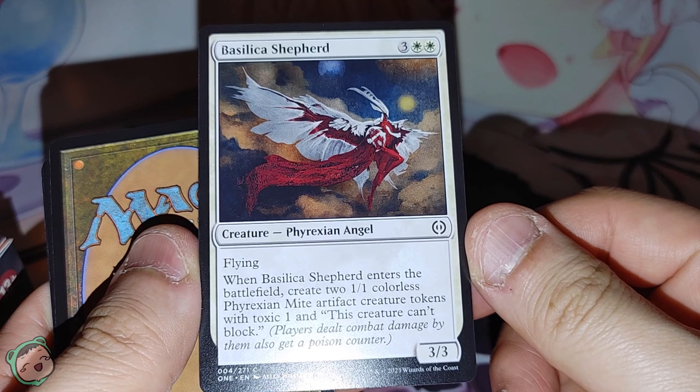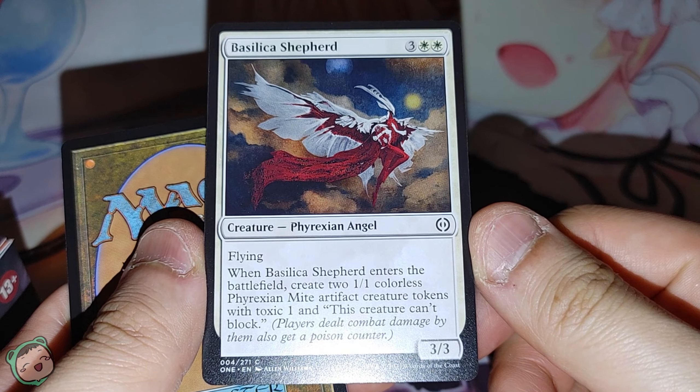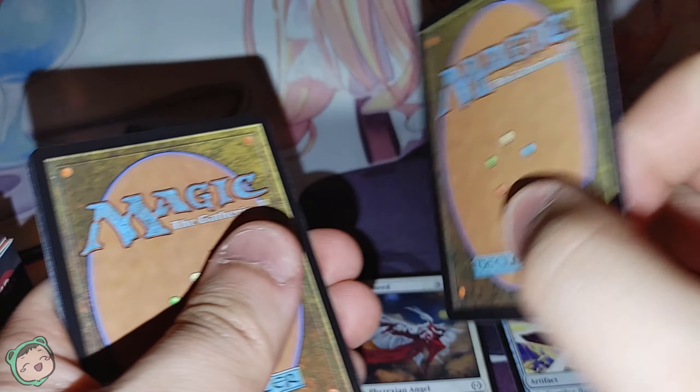We got a Basilica Shepherd — three white white, flying. When it enters the battlefield, create two 1/1 colorless Phyrexian mite artifact creature tokens with toxic one, and this creature can't block. Pretty expensive, I mean it's common, but it's a three three.